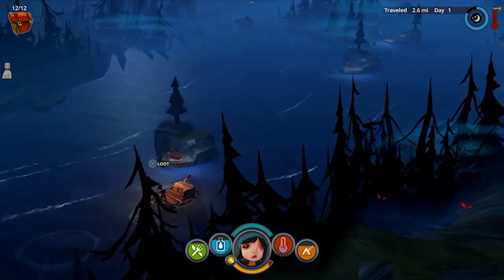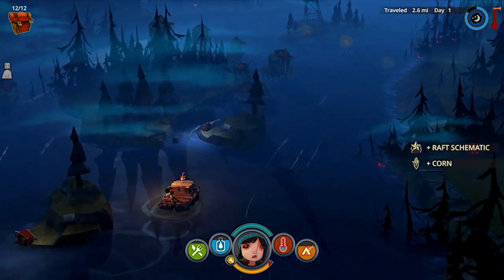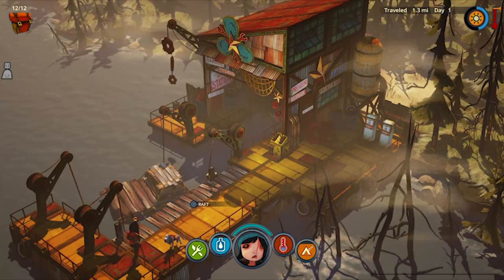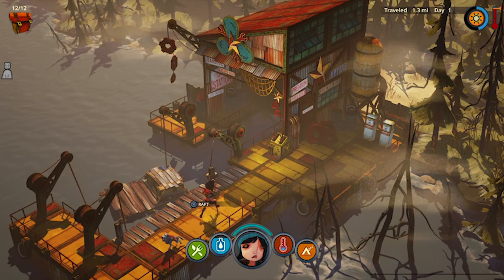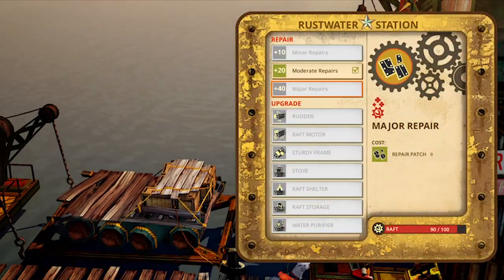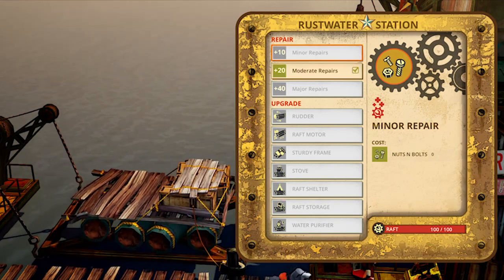You have a variety of enemies to deal with — crows, wolves, and even bears — but the main enemy in this game is the river and the survival elements. The game has a unique art style with a very countryside vibe. The menus are clear and easy to use, the interface is good, and overall the presentation and graphics do the job well.